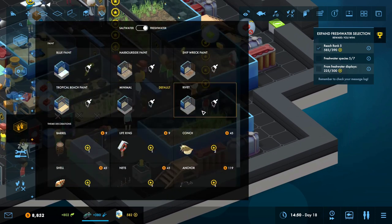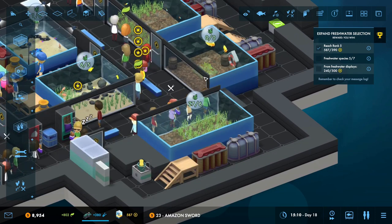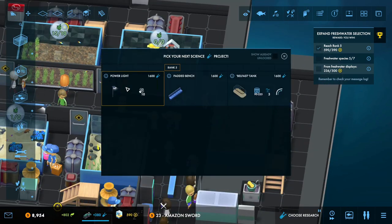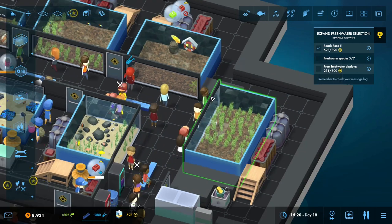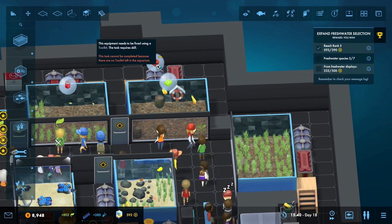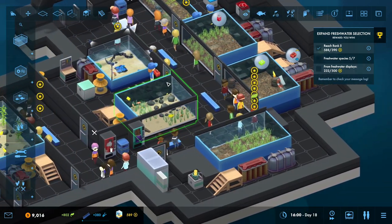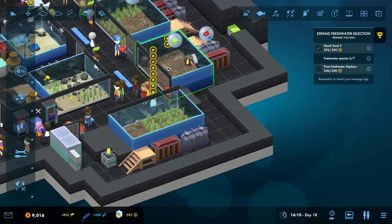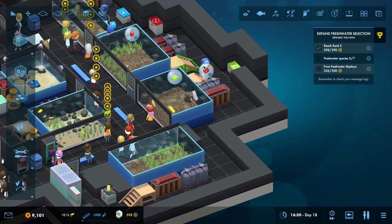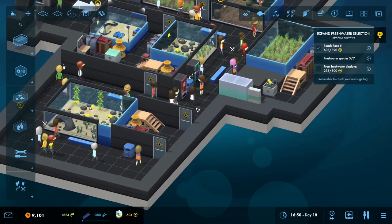I don't think they'll mind having plants - we can just add a plant to the corner just for prettiness' sake. There are no toolkits left in the... well, I'm assuming someone is carrying one. So there we go - she's coming to fix that. So that is not actually a problem.